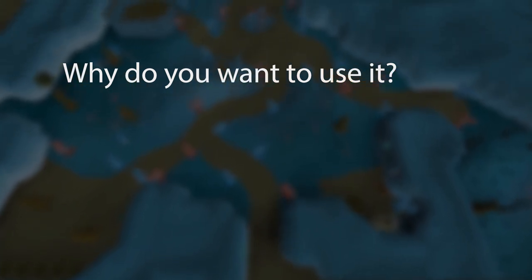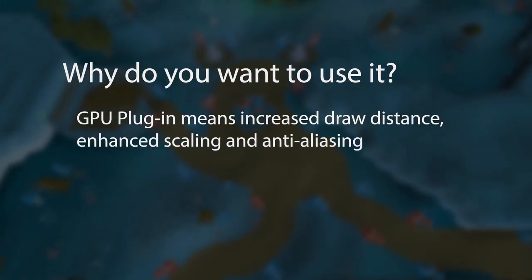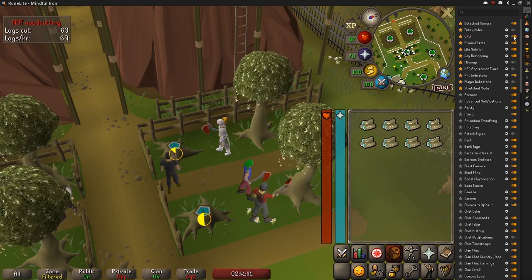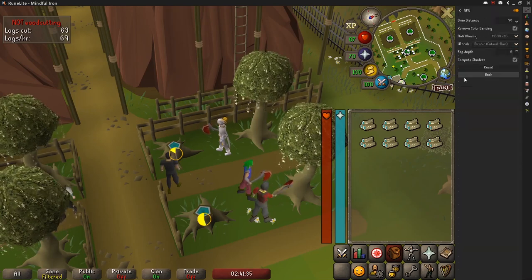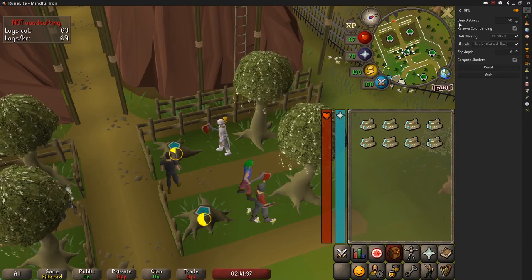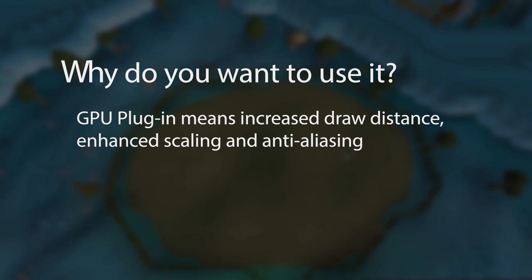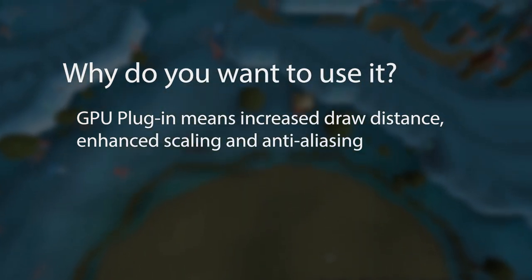So why would you want to use it? Some of the more notable features that RuneLite provides include a GPU plugin that enables your computer to utilize GPU power to increase draw distance, achieve enhanced scaling of the UI and game, and also has anti-aliasing available to make the game look smoother. This feature is available on Windows and Linux systems, and progress is currently being made at the time of this recording on the macOS version of the plugin as well.